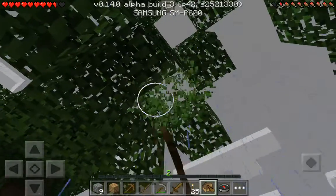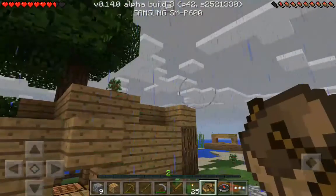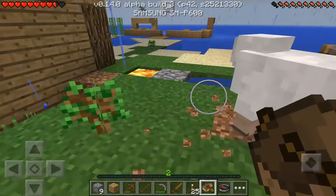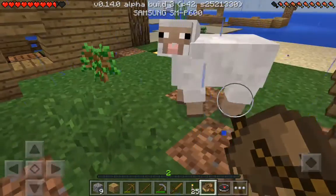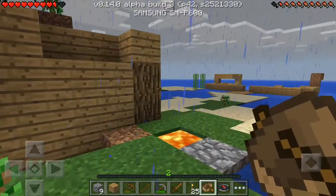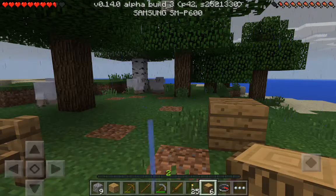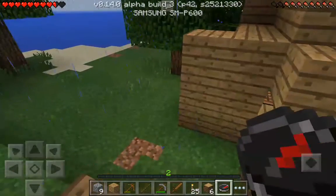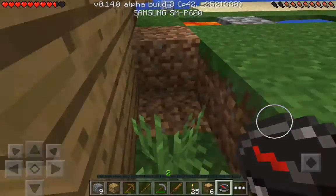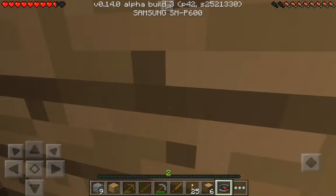No saplings for me — I've only got a limited amount of saplings and they're not dropping. Okay, how much wood is that? Six — good enough. I want to be careful and avoid that lava always.